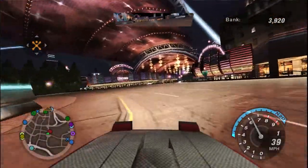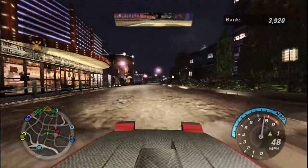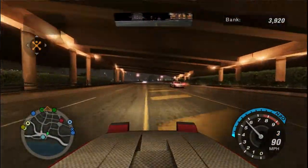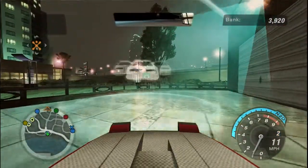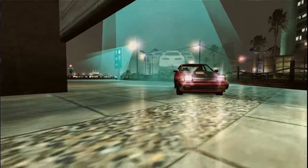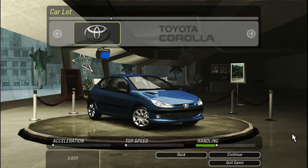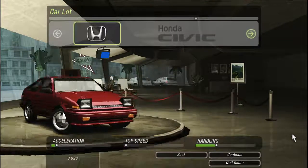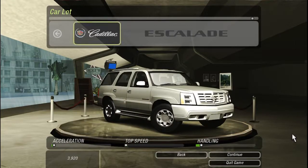Let's go take a look at what's available at the car lot. The vehicle itself doesn't cost us anything, and we do get to keep our current car as long as we have an open garage slot. As soon as we got the sponsor, one of our extra garage spots was unlocked. So now when we pick a new car it won't ask us to trade in. We've now got access to the Lincoln Navigator and the Cadillac Escalade.